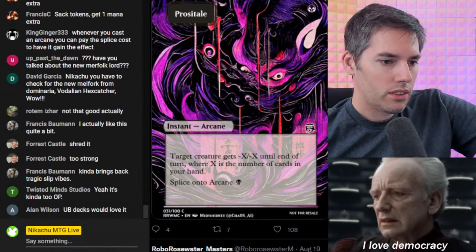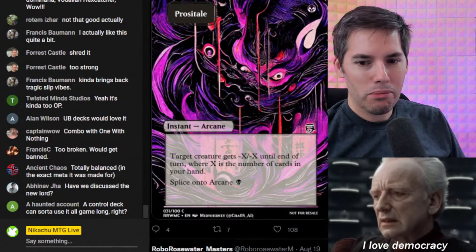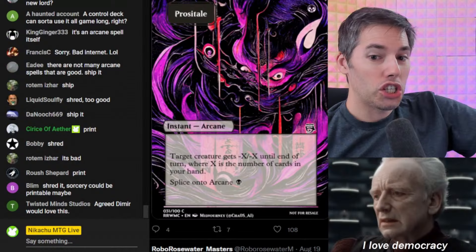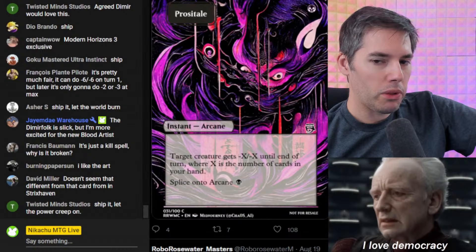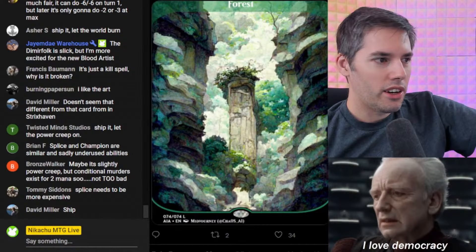Whenever you cast an arcane, you can pay the splice cost to have it gain the effect — but there aren't that many good arcane spells. I actually like this quite a bit — I don't think it's too strong. Are we shipping or shredding? You guys think it's OP. It's an arcane spell itself, so you can basically kill two things for one card. And it's cheap — it costs black to cast the spell and black to splice the arcane. Ship it, we'll let the world burn! Ship — none of you guys voted to shred it.